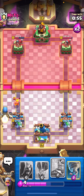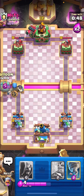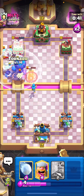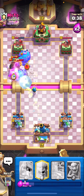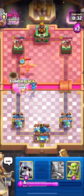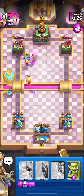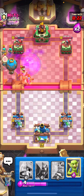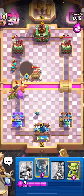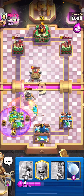Let's just use the giant skeleton. He'll probably place a goblin hut in the middle, so I'll place the balloon on the side. We don't get a hit but there's still bomb damage, which is great. Let's distract the phoenix with the lumberjack — unfortunately it died so this is a dead push. He used goblin hut so it's fine though.